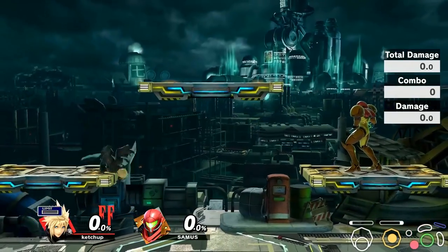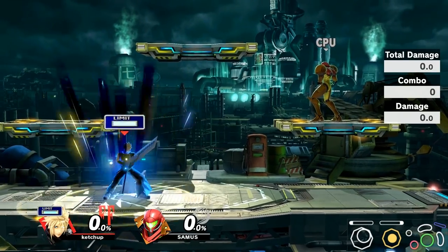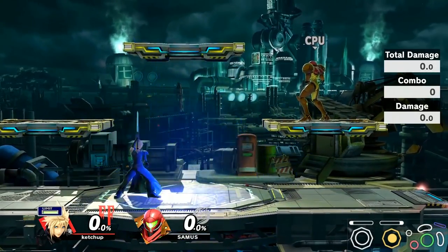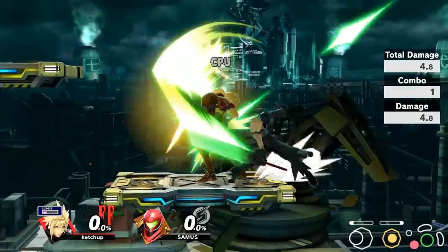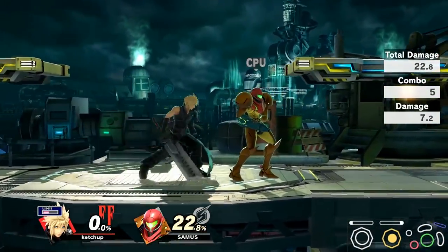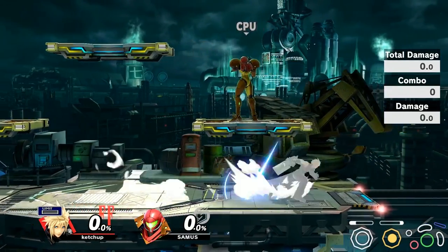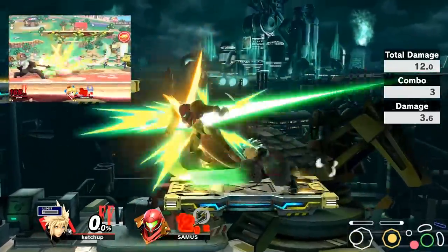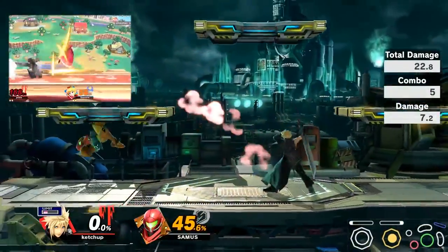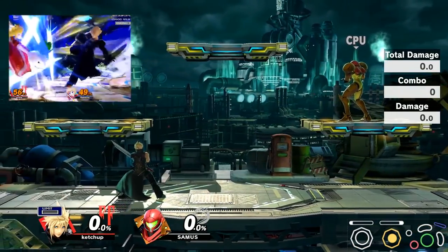What Limit Break does is that it upgrades all of Cloud's specials. For example, this is Limit Break Cross Slash. Compared to normal Cross Slash, Limit Break Cross Slash deals more damage, more knockback, and the entire move comes out regardless of whether you hit it. Whereas regular Cross Slash, you have to actually hit it on an opponent or on their shield for the whole move to come out, and you have to press B multiple times. Whereas Limit Cross Slash will just completely come out regardless if you whiff it or not.